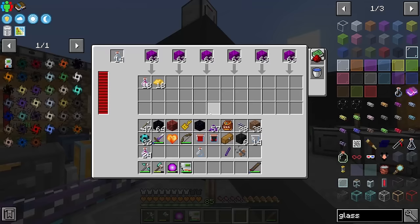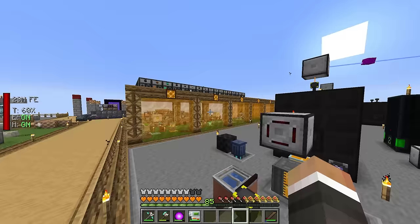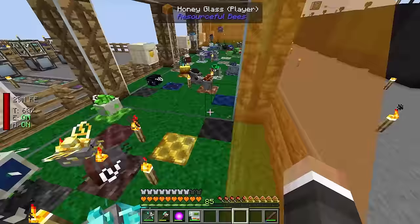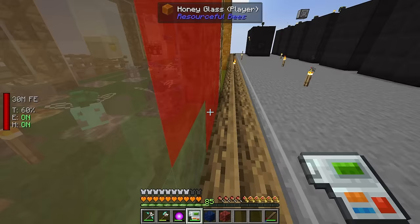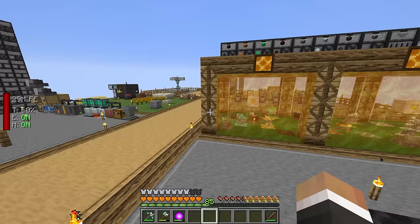We add one or two more acceleration cards to maximize speed because we really need this running at full speed all the time given how low the odds are for dragon eggs. We also need to make sure all dragon bee honeycomb blocks end up inside the dedicated dragon centrifuge, not the others, since the other centrifuges don't have glass bottles set up.